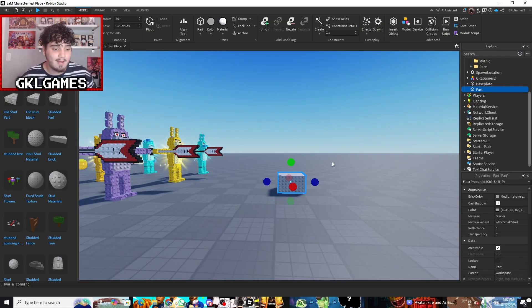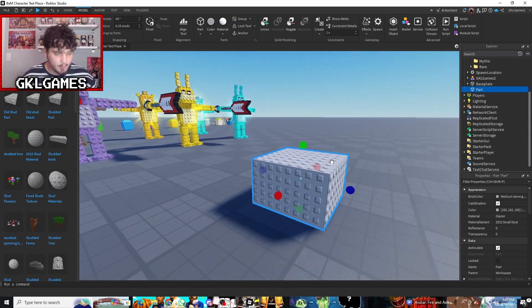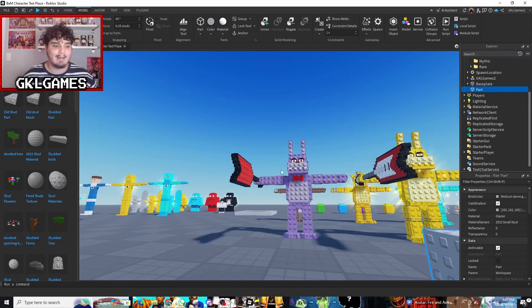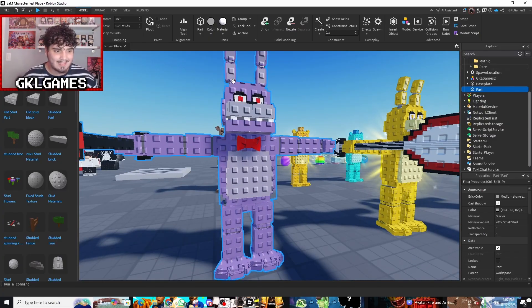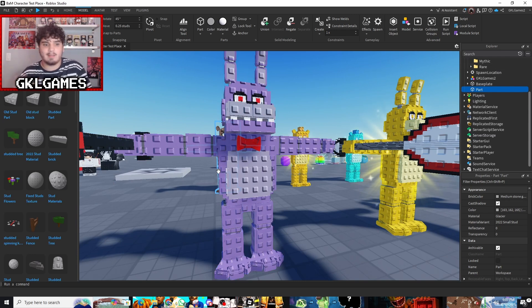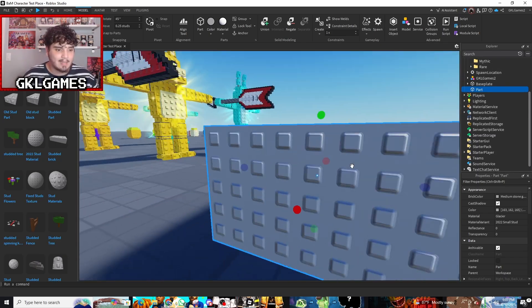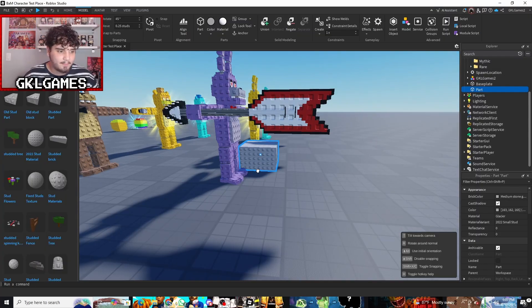I'm going to teach you guys also how to make this animatable, but first some general tips. Start off with the torso — that's my best advice. I like to build from the middle outward, so I start with the torso, then build one arm and one leg. There's no point building two different arms unless your character has something unique on both. I build one arm, clone it, and put it on the other side.